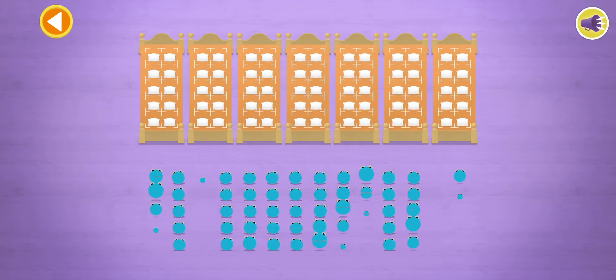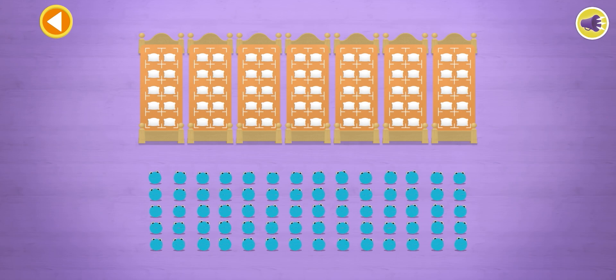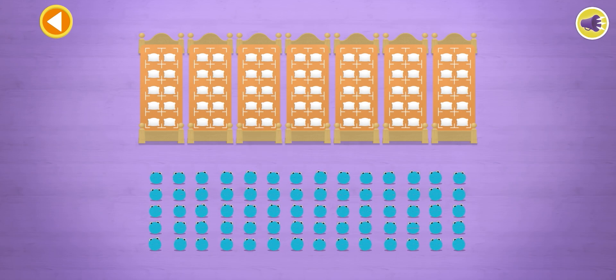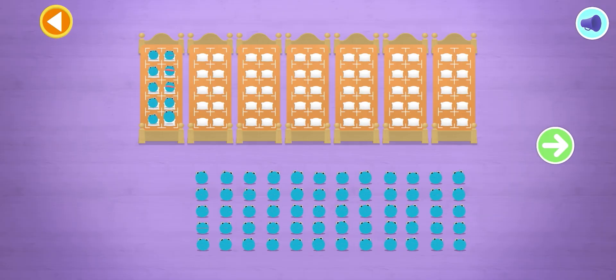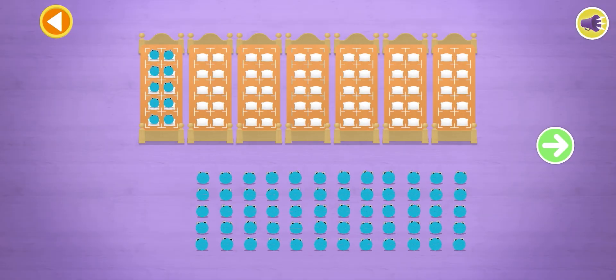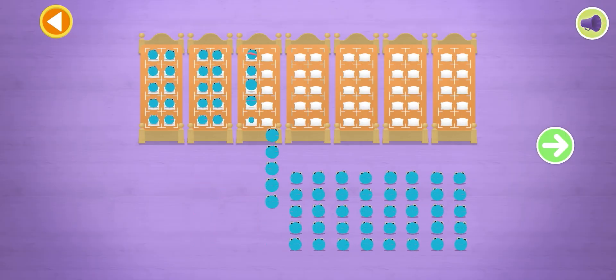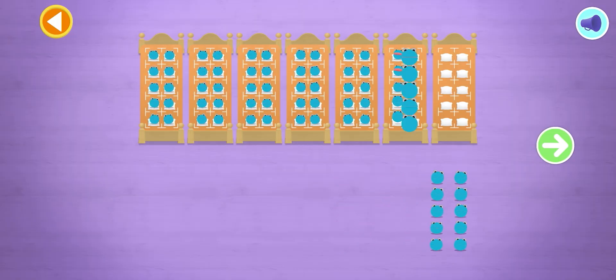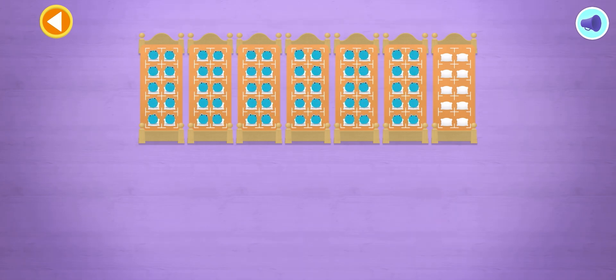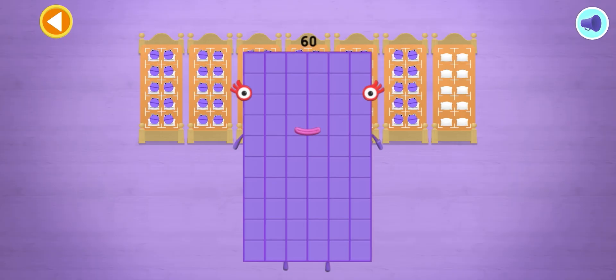Let's count in fives! Can you count 60 number blobs into their beds? Count the number blobs into their beds in fives. 5, 10, 15, 20, 25, 30, 35, 40, 45, 50, 55, 60! Well done, you've counted 60 number blobs!